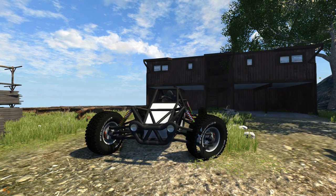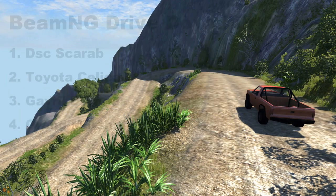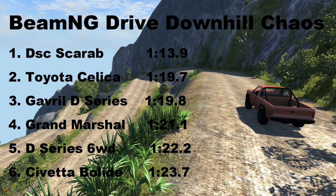Anyway, the Scarab made it down to the bottom of the mountain — a relatively easy thing to drive off-road, which is not particularly surprising. It is the Scarab that goes fastest, with a pretty impressive time of 1:13.9 — that is going to take some beating. The Toyota Celica goes faster than the D-Series pickup truck with a 1:19.7, not very much though. The times are still remarkably close, and the six-wheel drive pickup goes into fifth with a 1:22.2.